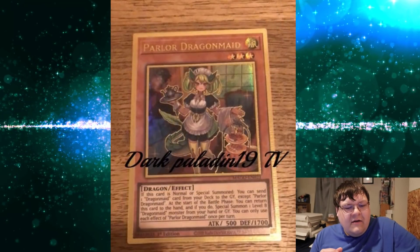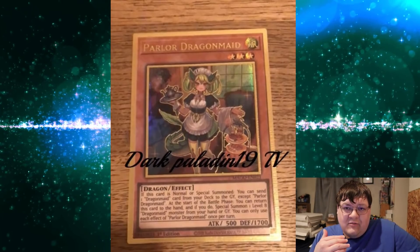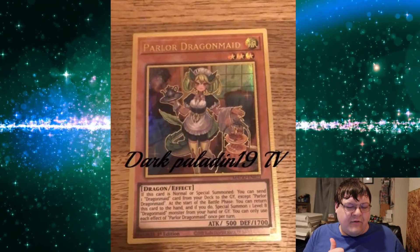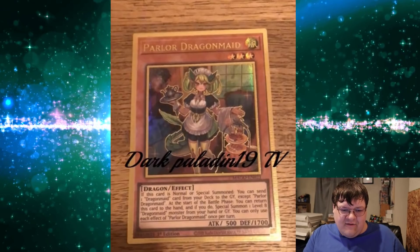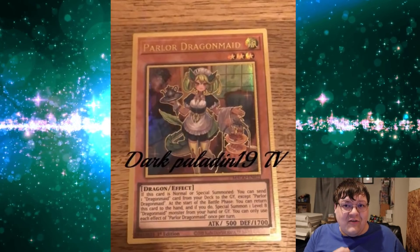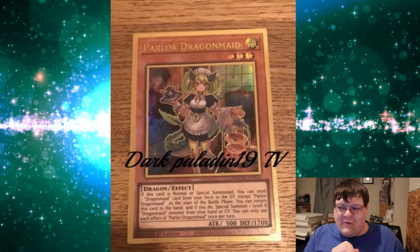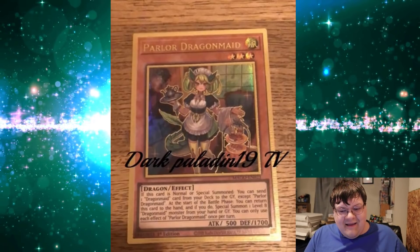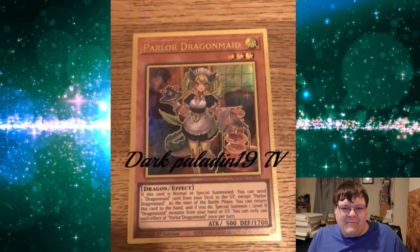Then we have Parlor Dragon Maid. At the end of the day, we just killed the value on this thing. Good job, Konami — you dumped Kitchen in here, you dropped this in here. I would like to see Hospitality get a gold rare, but they mainly went with monsters. The shine on this brings the detail to life, and I almost think the gold rare for this might actually be better than the actual card itself from previous versions. It pops so fricking nicely.